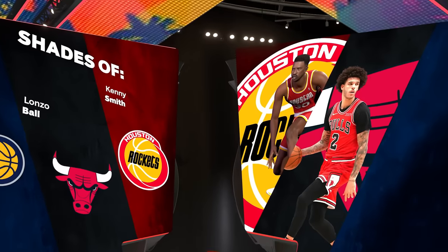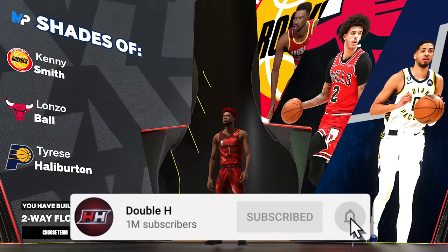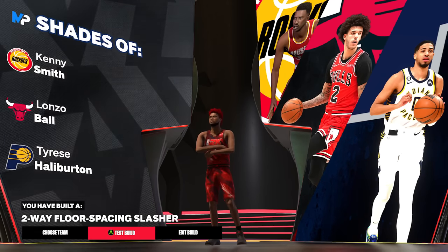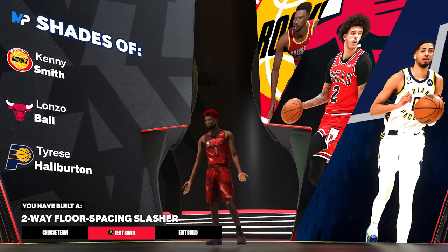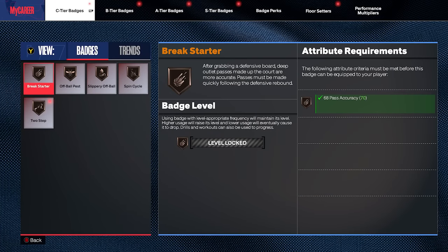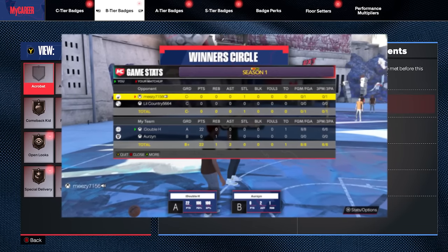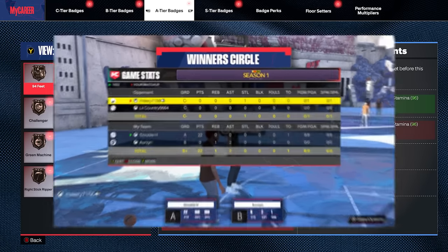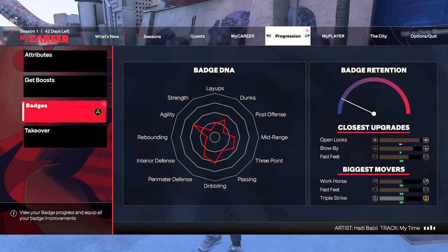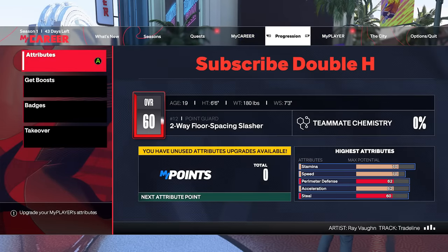The build name — it's the two-way floor-spacing slasher, compared to Tyrese Halliburton, Lonzo Ball, and Kenny Smith. That's why I called it the 5-way Phenom. Drop a like for the jump shot because the jump shot is coming next — I know y'all want that jump shot because we have been going crazy with it. We went eight for eight, six for six from three. We're cooking with this jump shot. You start all your badges off with bronze, so as soon as you make the build you get all your badges on bronze, and then you earn them through gameplay.